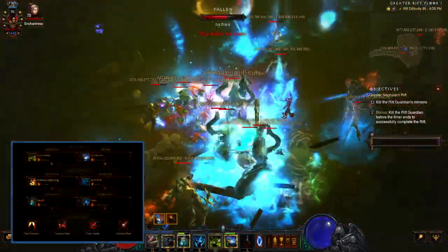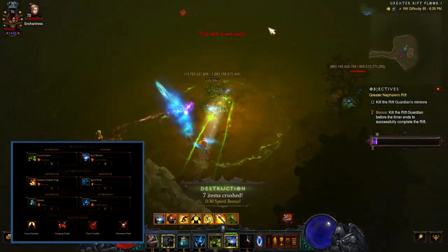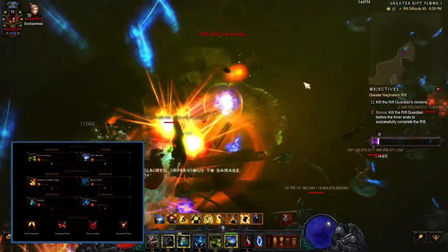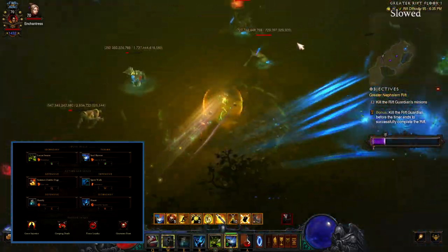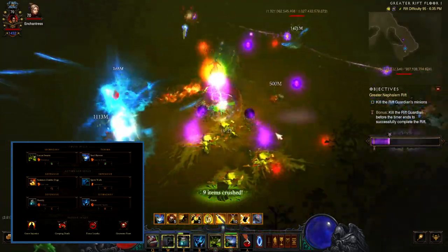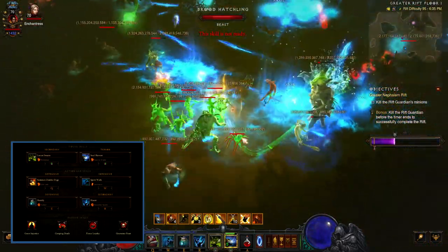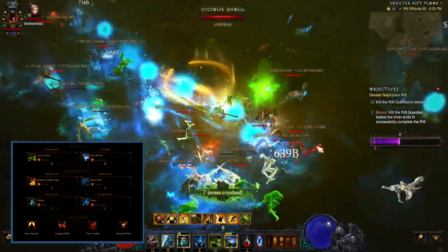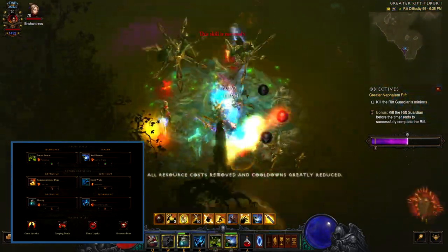Next up let's talk about the abilities. First up you have Locust Swarm Pestilence. You're going to run this even with the Wyrmwood in the cube because the Wyrmwood will take on the rune that you have equipped on your bar. Soul Harvest — it doesn't matter which rune you run, you're going to have all of them with the Jade Harvester four-piece bonus. Spirit Walk Severance for movement speed and invulnerability along with Shukrani's Triumph. Horrify Stalker mostly for movement speed, and it will also proc Rochelle's Ring of Larceny for even more movement speed to zip around the map. Haunt Resentful Spirits for that second Haunt cast — and just like Locust Swarm with Pestilence, the Haunts that you're auto-casting will take on the rune you have on your bar. For the sixth ability you can run Summon Zombie Dogs with Fierce Loyalty for movement speed, or you can swap this out for Piranhas.